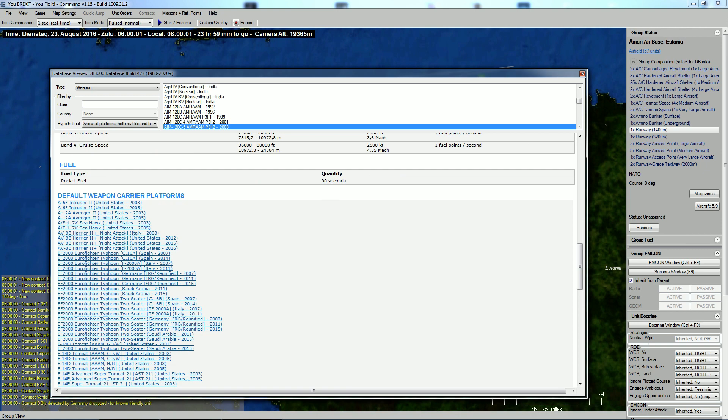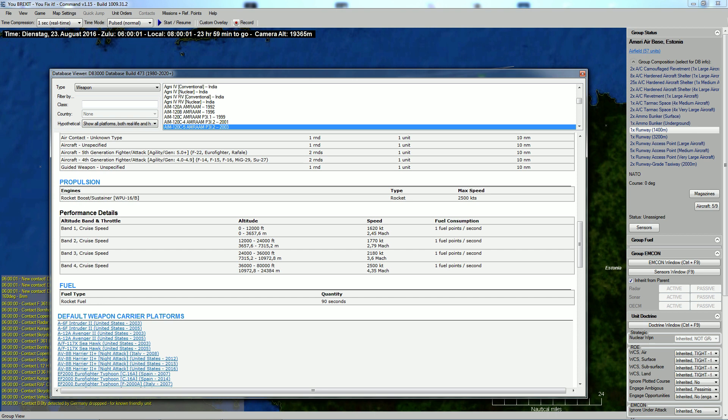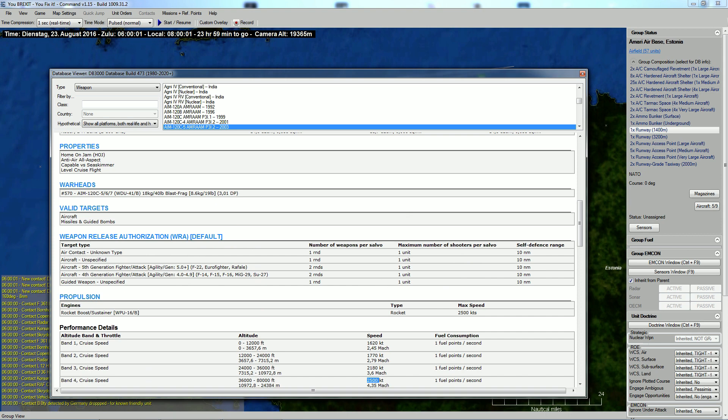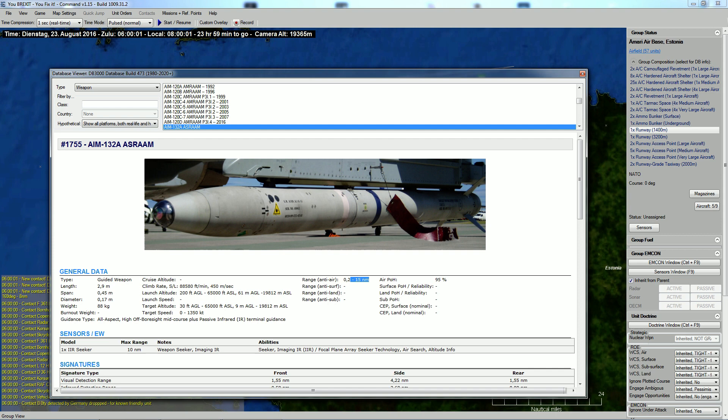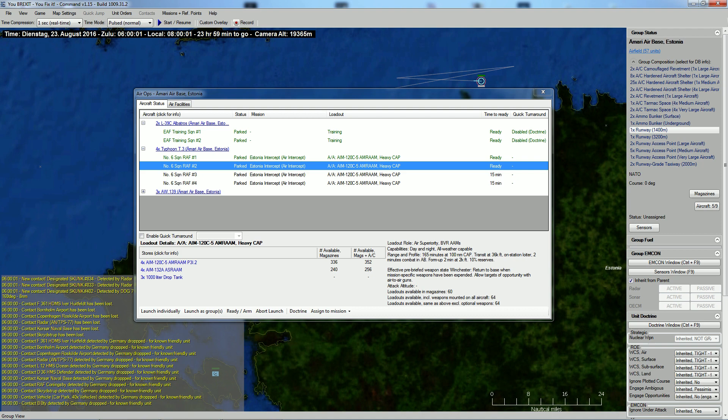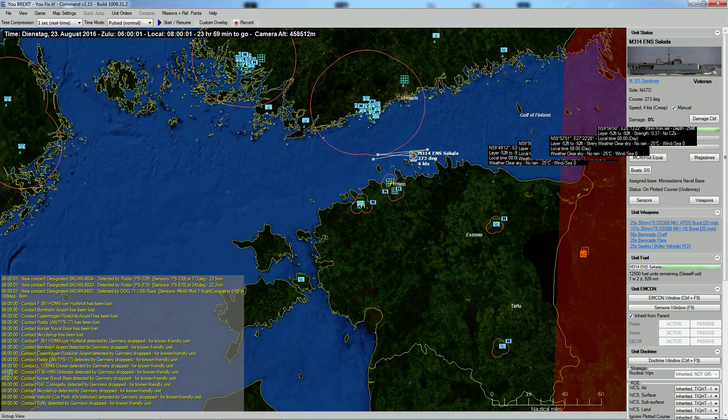We only have four Eurofighters — two of which are ready now, and two being readied, available in 15 minutes. They are carrying AIM-120s: long-range anti-air missiles with a range of 60 nautical miles, very good probability to hit, and fairly fast. We also have some short-range anti-air missiles for self-defense at 15 nautical miles. There's also a mine countermeasures ship with just a 30mm gun — not that important.